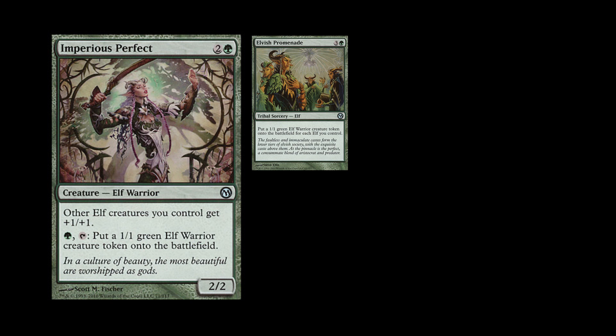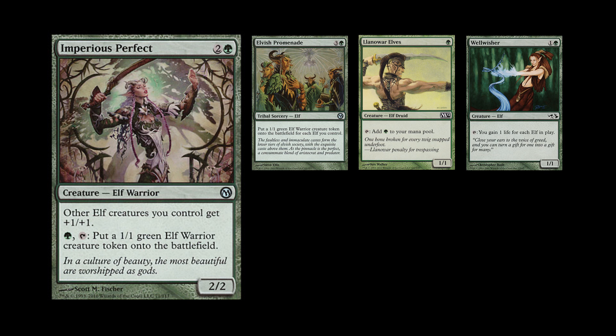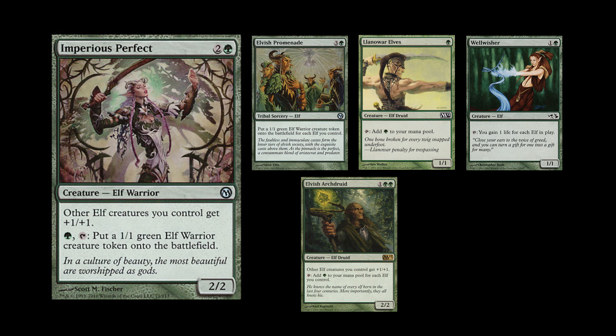My five supporting cards are Elvish Promenade, which puts a 1/1 Elf token into play for each elf you control; Llanowar Elves, a one-green 1/1 Elf that adds more mana to your mana pool; Wellwisher, one colorless one green, adds one life for each elf in play; and Elvish Archdruid, another elf lord that also adds more mana to your mana pool.